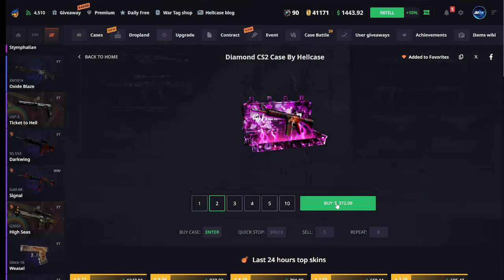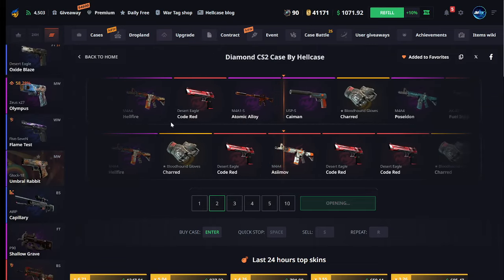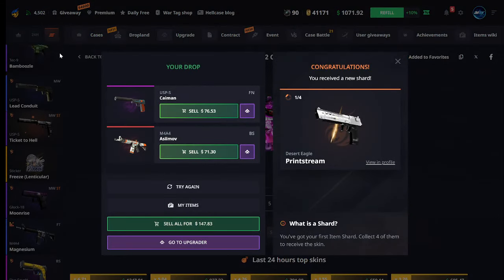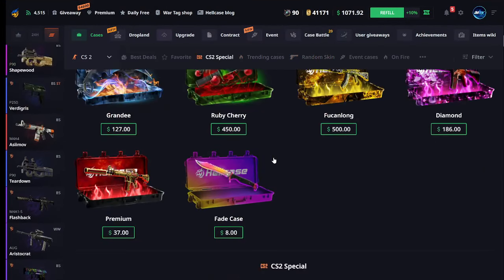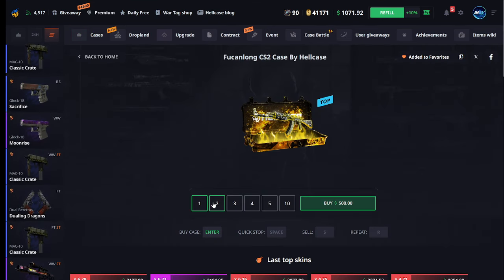Nah, that's pretty bad. Let's see if we're gonna open maybe a diamond case. Two diamond cases for $372 - let's see if diamond treats us well. Nope, it's treating us bad, boys. We got a shard at least on the diamond case - I believe you get many shards from that.